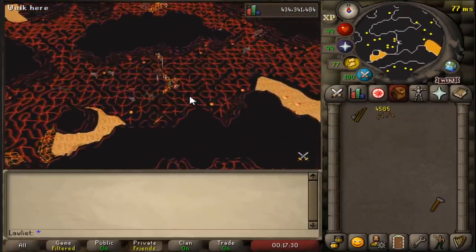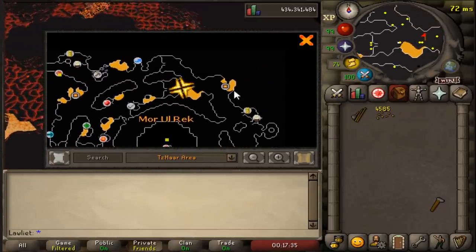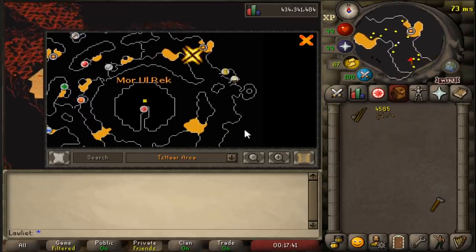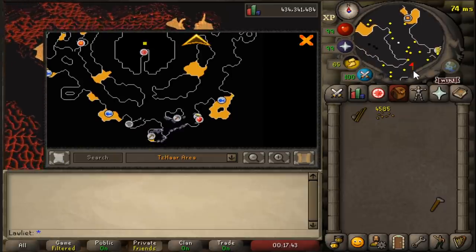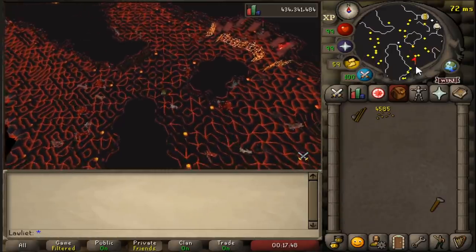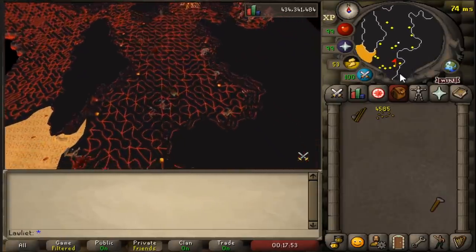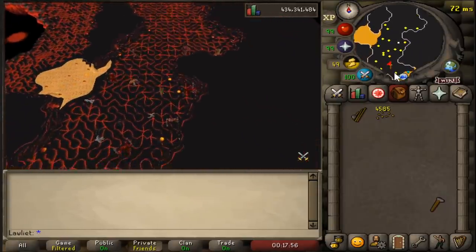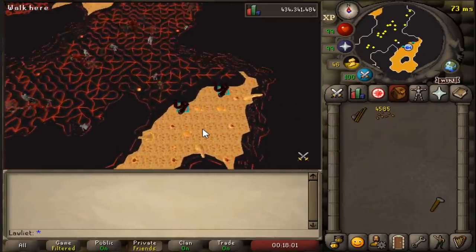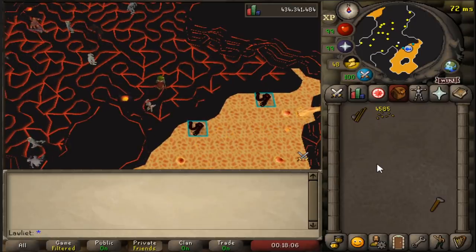I do have to admit that I haven't really been here that much. I don't think I've done infernal eel fishing in the past, so I did have to bring out the map and see where I was going. But once you pass the gate, you basically just run south and you'll see the fishing spot on the map right there. It's pretty interesting that we'll actually be fishing in lava. While you're running over here, you'll also spot some mining areas that people do tend to train in. This is where we will be fishing for the one hour.